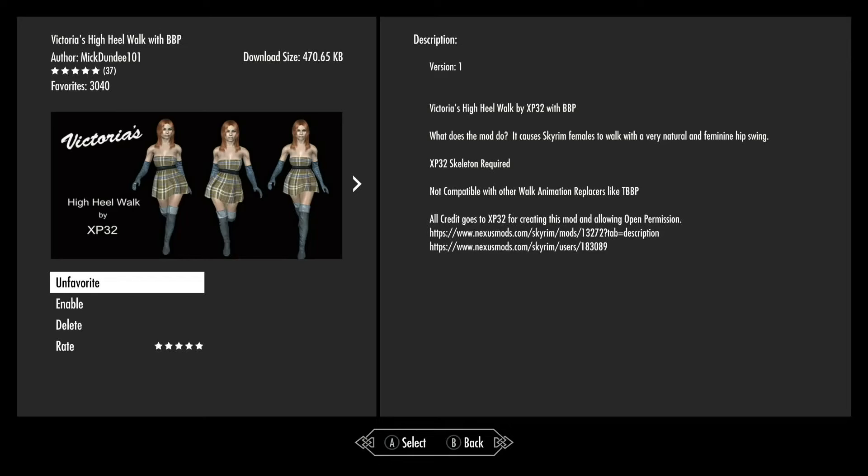It says what the mod does — it causes Skyrim females to walk in a very natural and feminine hip swing. XP32 skeleton is required. It says it's not compatible with other walk animation replacers like TBBP, so this might be its own thing.